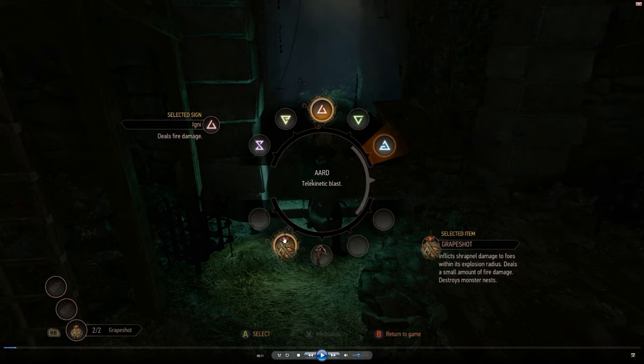If I remember correctly, clicking the left thumb stick brought up your spells or arts. We can see we're using Igni here, which deals fire damage. You can click on this and it'll slow you down slightly in real time during battle to select one. It looks like he's using the telekinesis blast. We've also got Grapeshot bombs equipped, which inflict shrapnel damage to foes within their explosive radius, deals a small amount of fire damage, and destroys monster nests.